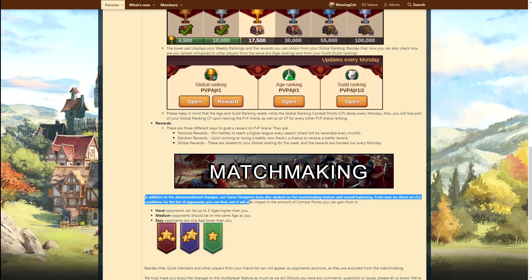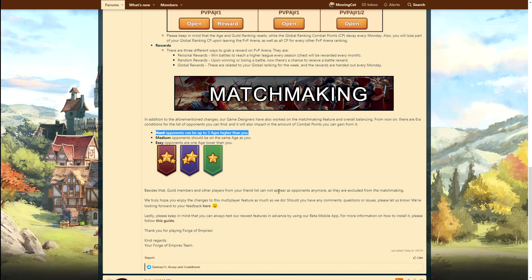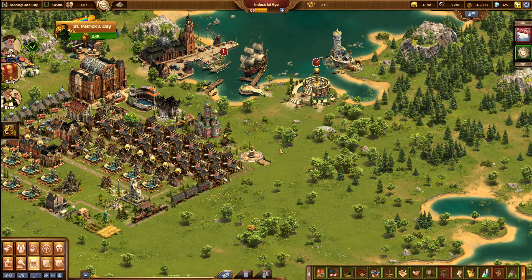Global rewards are related to your global ranking for the week. I assume this is similar to what they had last time, but now they've added two new rewards - that's very nice. For matchmaking, they have balanced the conditions for the list of opponents you can find. Hard opponents can be up to three ages higher than you, medium is the same age, and one age lower. Guild members and other players from your friend list cannot appear, which might be quite important for top players - they might actually want to remove high-ranking friends to fight against them, since I'm assuming those will give more points. Anyway, let's move over to the game.